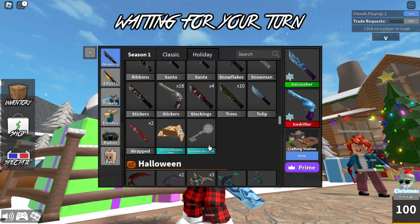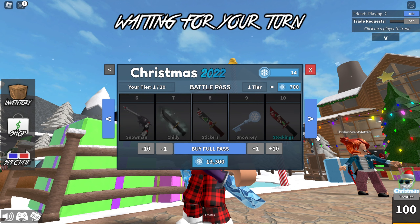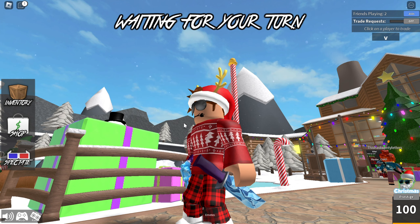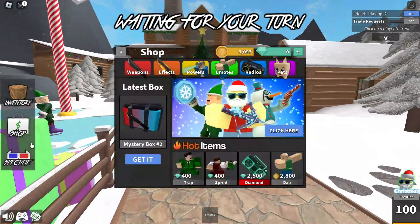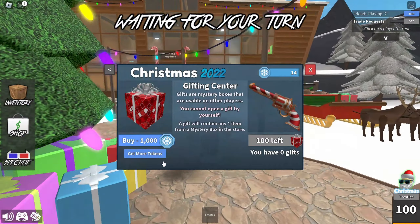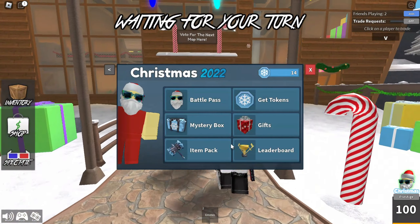I'm probably going to get the Ancient. It's like a reskin of the Harvester, but Christmassy, so I think that's really cool. That's basically the lobby. That's a really cool revolver. I like it for the Christmas gifts, but I don't think I'm going to get it — maybe I will.